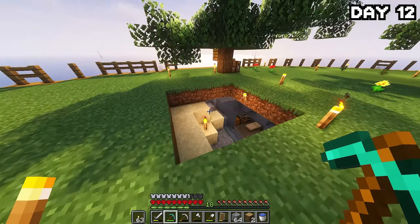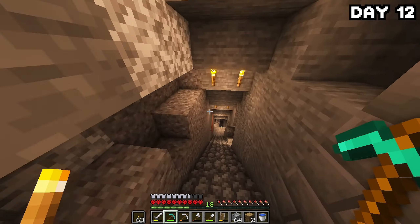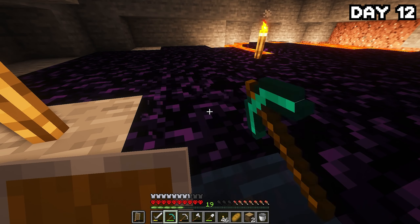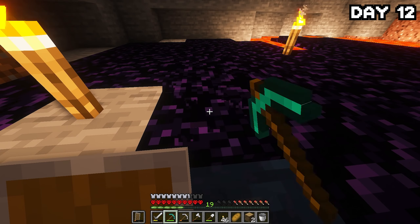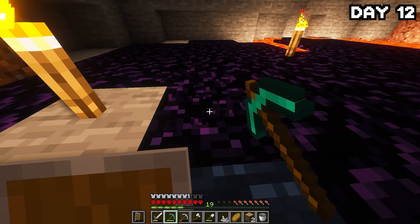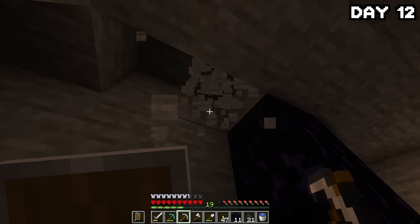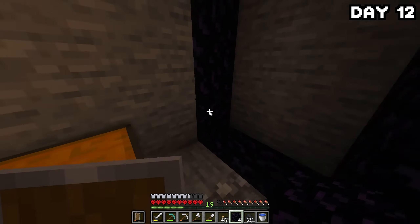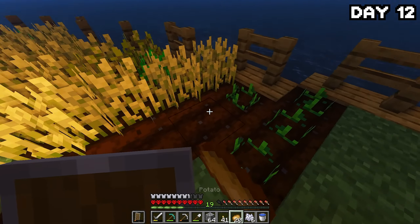After building the house, I decided it was probably time to go grab some obsidian and start preparing for enchanting and the nether. I ran back down to the lava pool and grabbed enough obsidian to make a portal and an enchantment table. Mining obsidian with a non-enchanted pickaxe just makes me angry — I was seething. I returned to the surface and built myself a nether portal, which I know doesn't look amazing — we'll improve it later. Then I sorted out my storage and tended to the farm for the rest of the night.